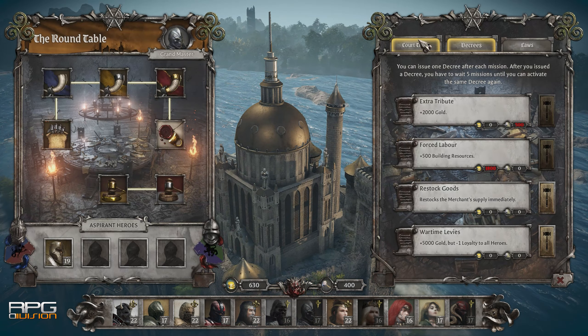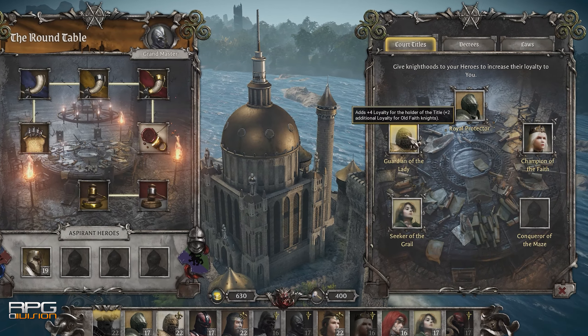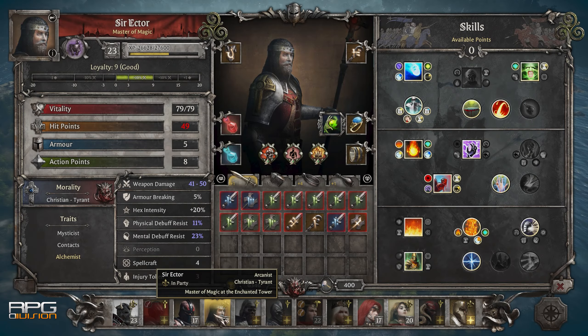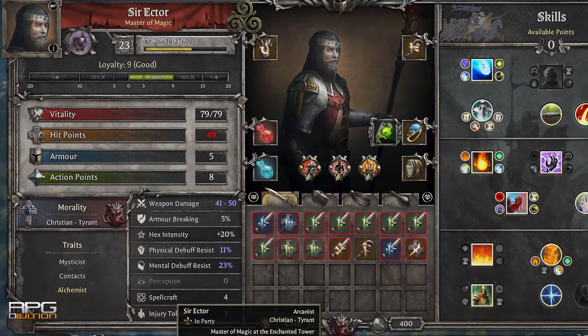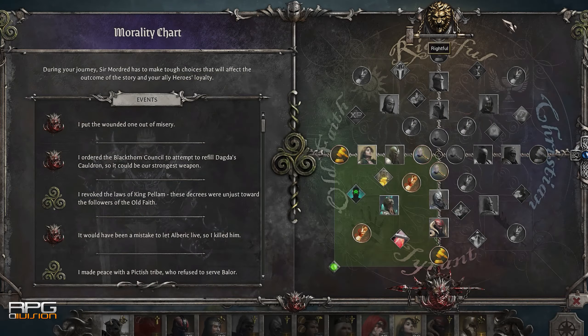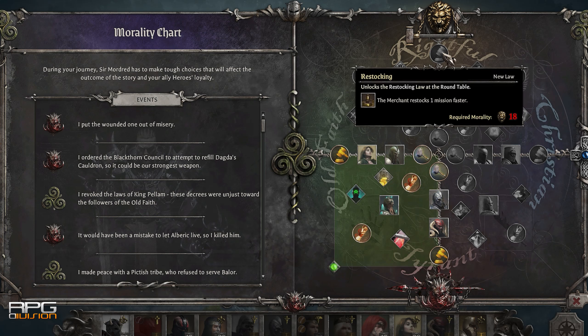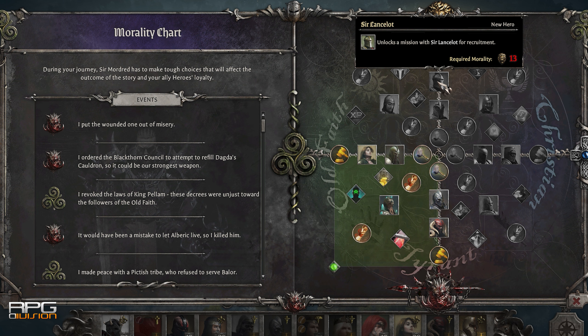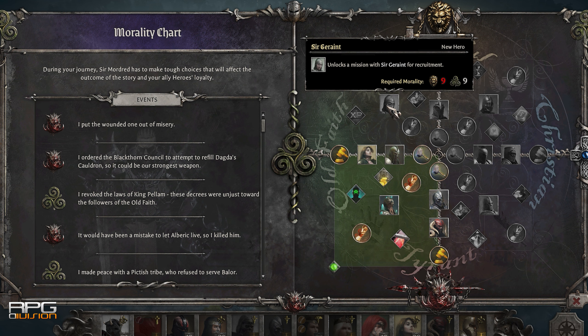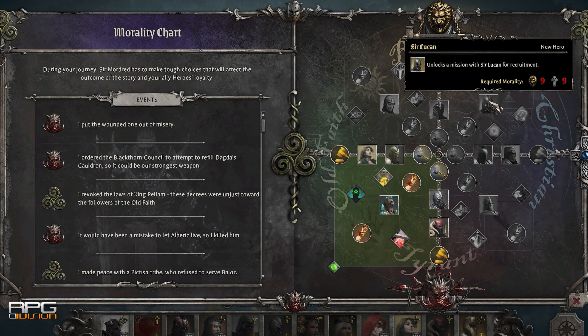Two interesting mechanics are loyalty and morality, both connected to choices throughout the campaign, of which there are plenty. Party members increase or decrease loyalty towards Mordred based on these choices, which affects their combat prowess. Every choice steers in one of four directions on the morality chart: Old Faith vs. Christianity and Righteousness vs. Tyranny. Every path has its own rewards in terms of laws, decrees, and unlocked heroes. The system works great in a game like this as it adds more meaning to each mission.